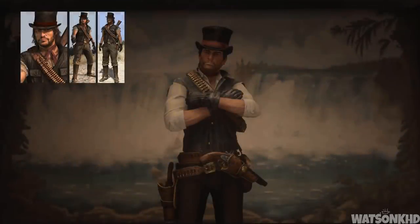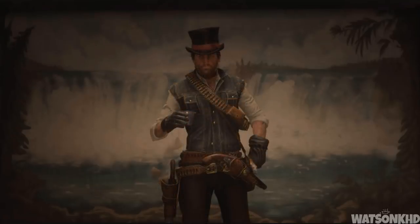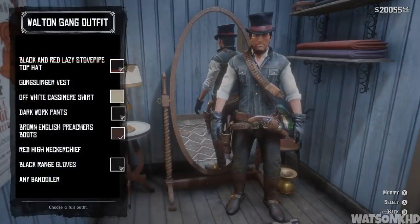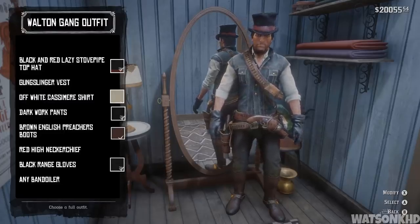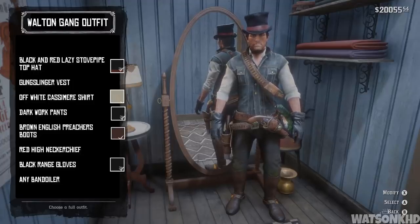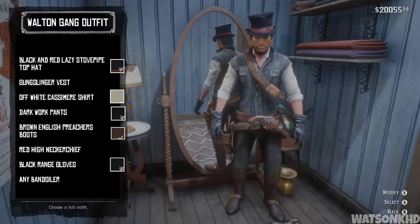Next we have the Walton's gang outfit. Originally obtained by collecting six scraps scattered throughout the world, it allowed John to enter a Walton's gang hideout without being attacked until he initiated an attack. To make this outfit you need the black and red lazy stovepipe top hat, the gunslinger vest, the off-white casimir shirt, the dark work pants tucked into the brown English preacher's boots, the red high neckerchief, some black range gloves, and any bandolier of your choice.